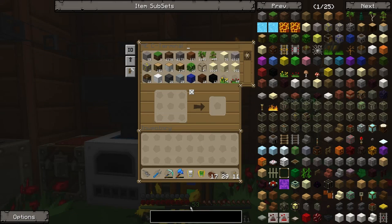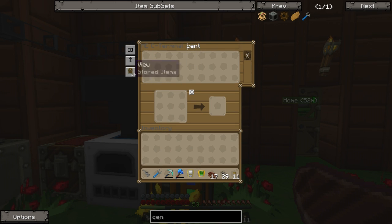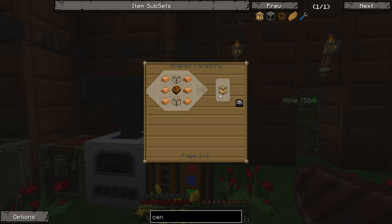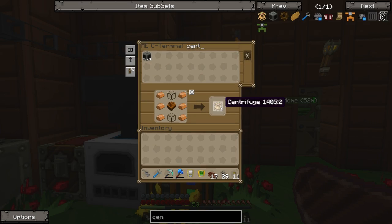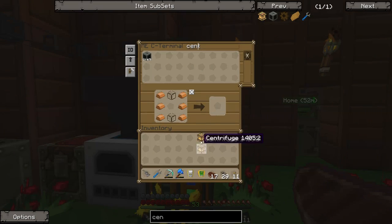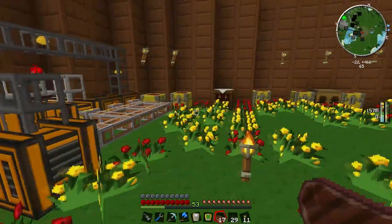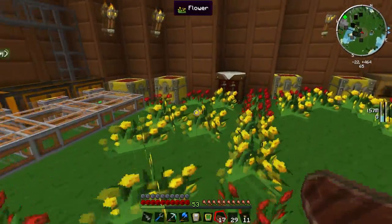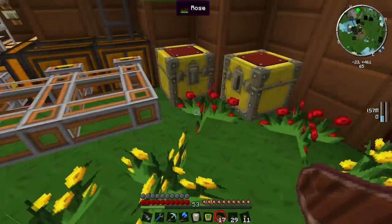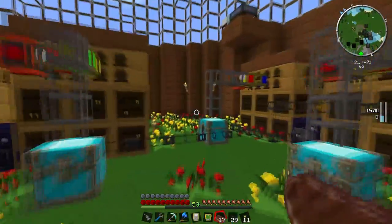Let's get started by making a few centrifuges. I'll make three sturdy casings with bronze from my system, then craft three Forestry centrifuges. Now I need to figure out where to put them — do I build them here at the Alviaries or over in my main base?